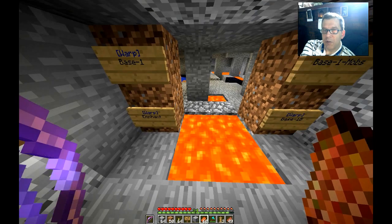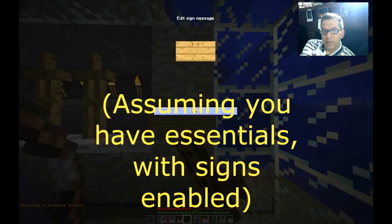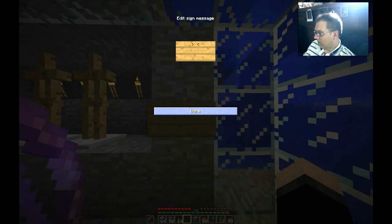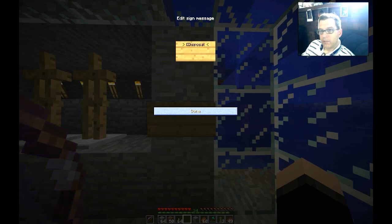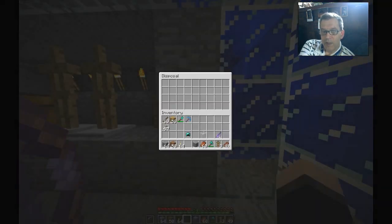Take a sign, use the brackets and put 'disposal'. Now you right-click, you can throw all your trash in there and it'll be gone.